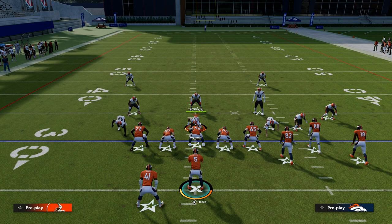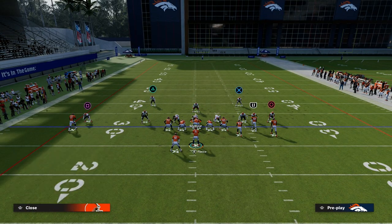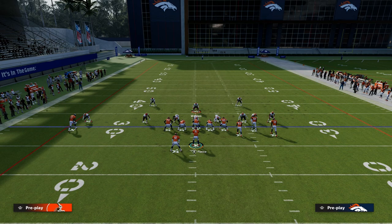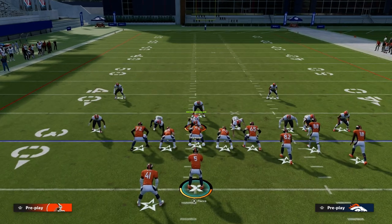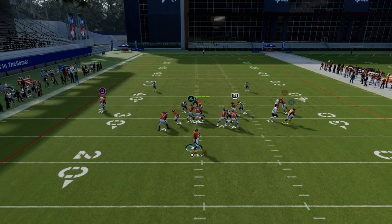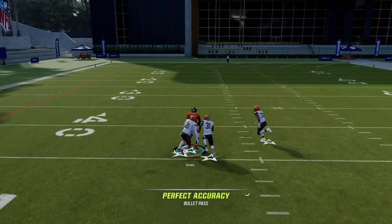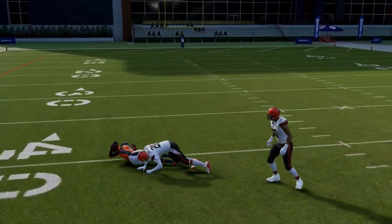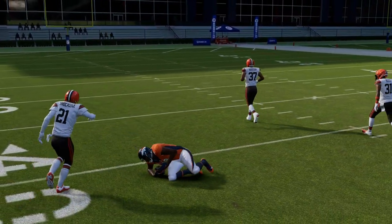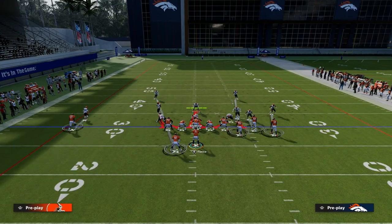So as you can see, it beats press man and it beats off-coverage man. One other type of man coverage is shaded-down man out of two man under. If they run shaded-down man, he does press him, but you get that nice light-up animation if you have short-route elite, and it's going to continue to cook. This gives us a very reliable route to attack man coverage.